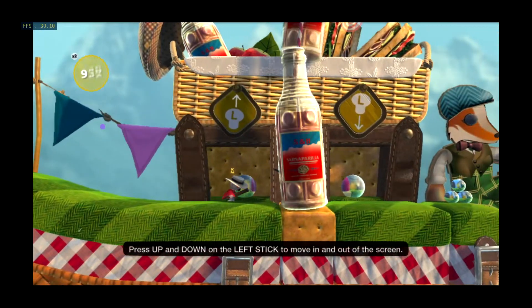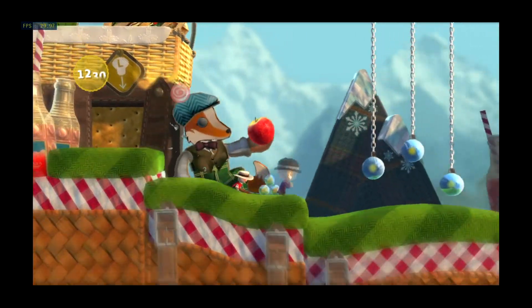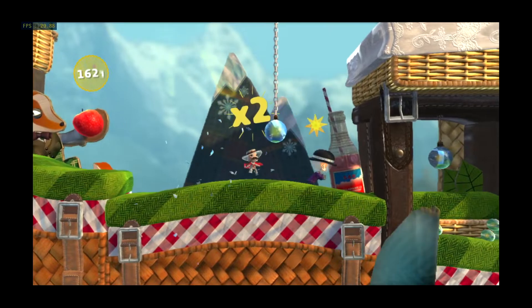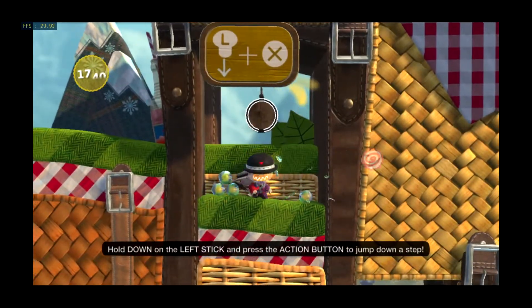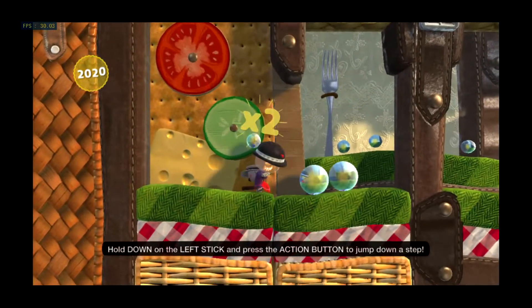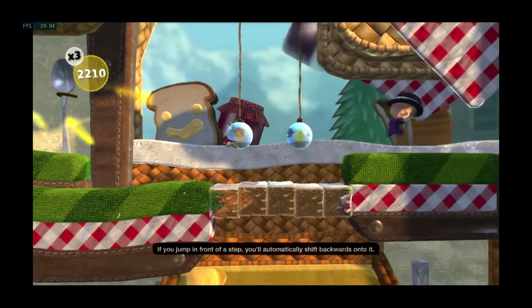Press up and down on the left stick to move in and out of the screen. Pull down on the left stick and press the action button to jump down a step. If you jump in front of a step, you'll automatically shift backwards onto it.